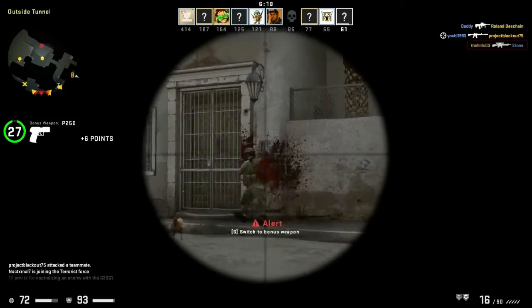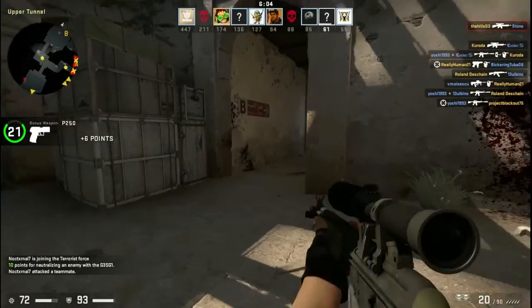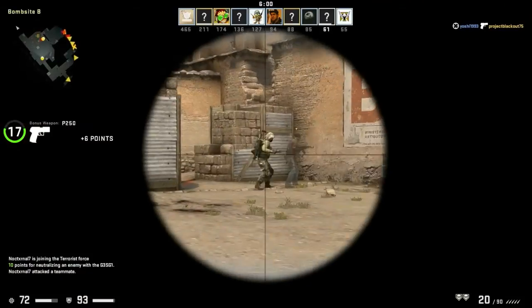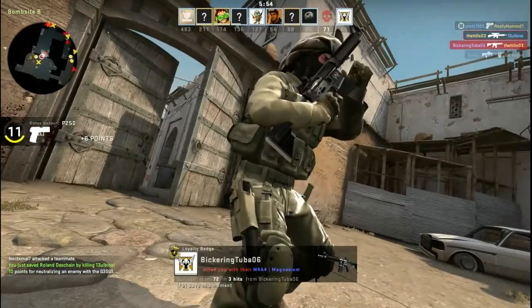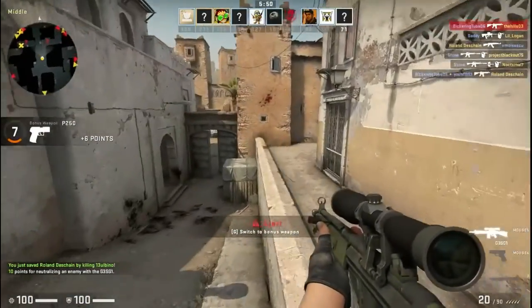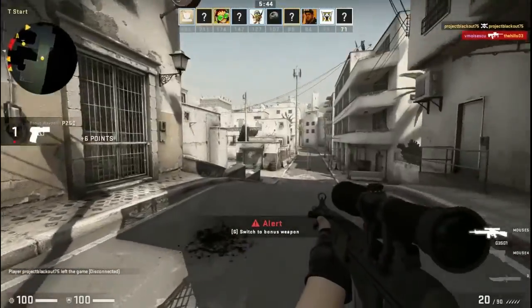MOA is usually taken indoors at 100 yards so that wind is not a factor. If you take it outside, the slightest breeze can blow your bullet off. I've been hunting and fired on a very windy day one time — I saw the dirt fly up behind the deer.